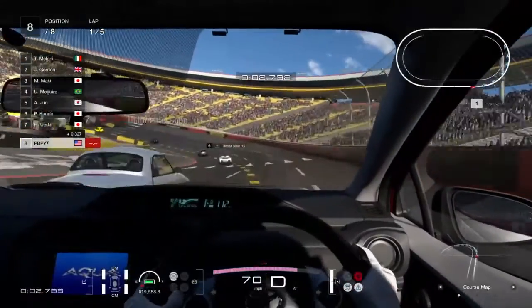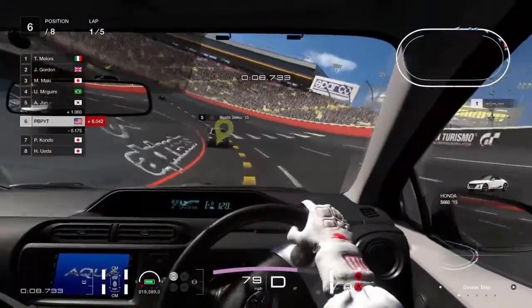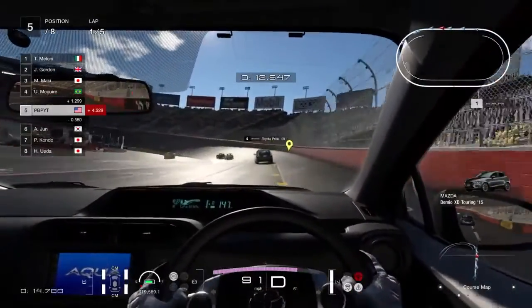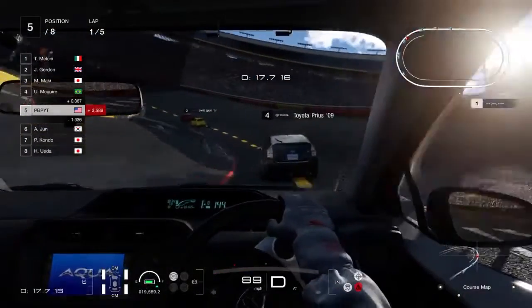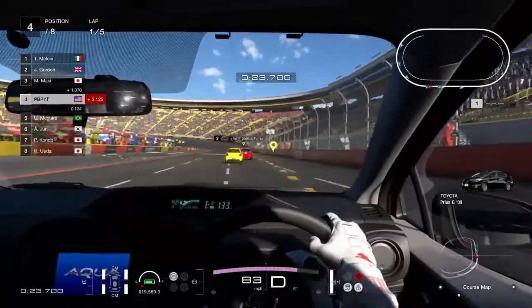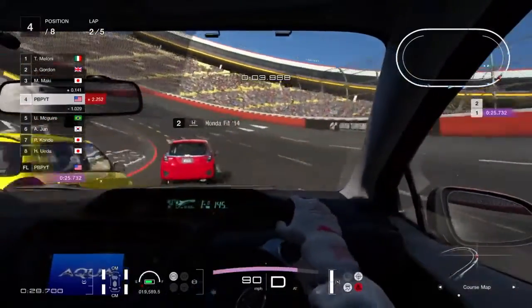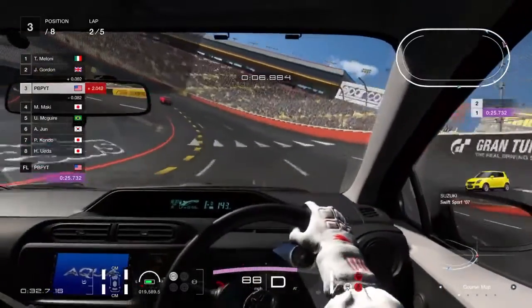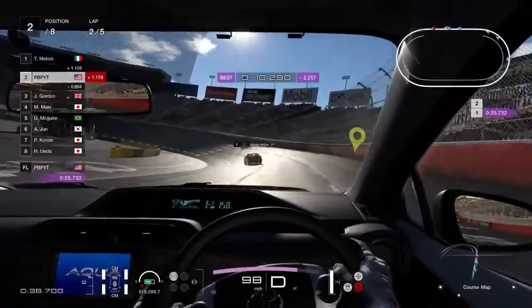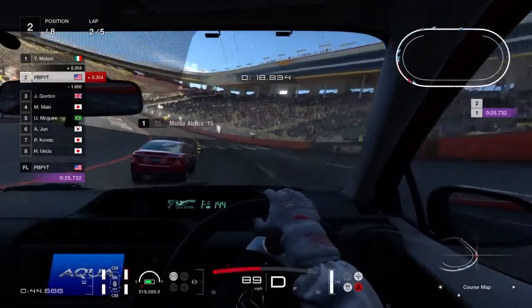We're going to do the cockpit view - it's right-hand drive, which is pretty cool. Right-hand drive cars are always awesome. We just passed the Daihatsu Copen and the Honda S660, and also passed a Mazda Demio XD Touring, the Toyota Prius 09. I remember in Gran Turismo we played on PS2, I started out by buying the PT Cruiser, then the Suzuki Swift and the Honda Fit. I wonder how accurate these cockpit views are - like, do they actually find these cars and draw them out, test drive them?